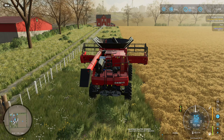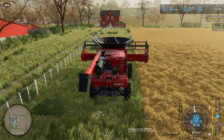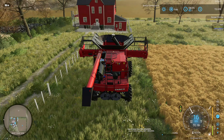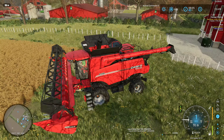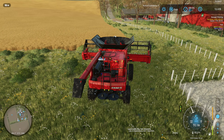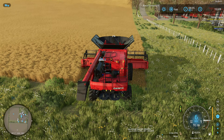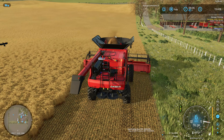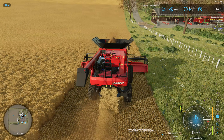We'll probably throw a hired worker on this, but we'll do a round or two ourselves first. Harvest is one of my favorite activities in the game. Let's also make sure we're dropping straw — I'm not sure we are. The spinners are going on the back. Let's shut those off and dump the straw. There we go — that's what we're looking for.